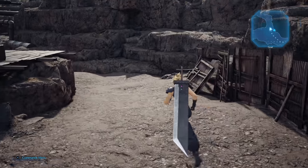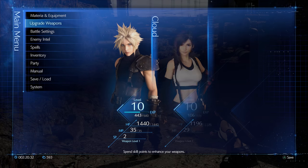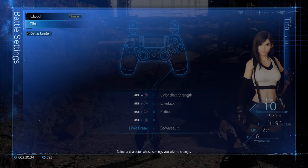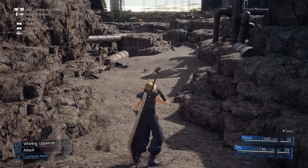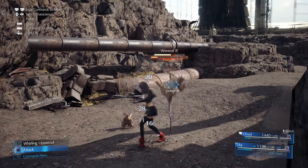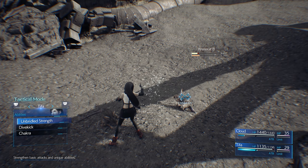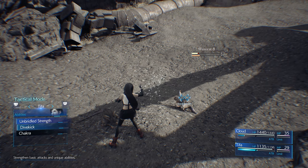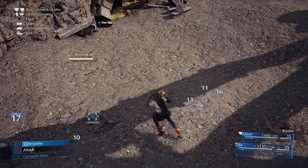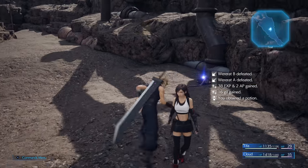Enemies are dropping antidotes, which means maybe poison. Also if we go into battle settings, I think we can set her as leader so we can straight up control her. Okay, let's try this again — let's go Unbridled Strength. These guys are too weak for her.